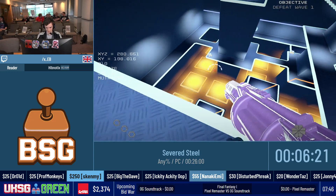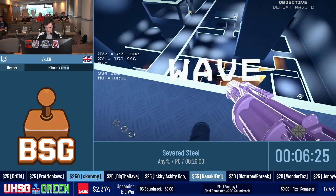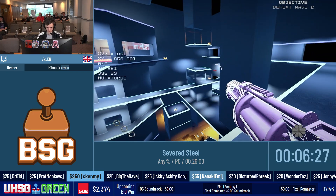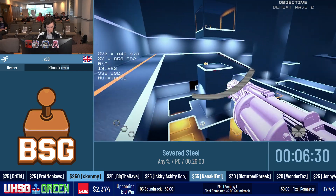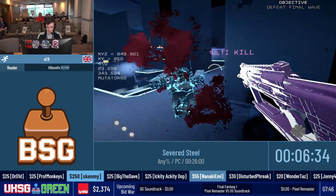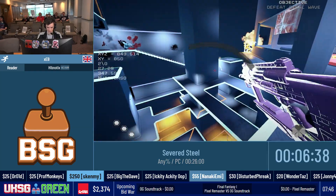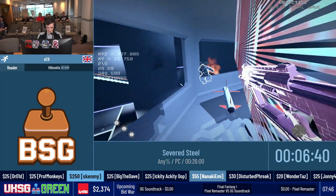Okay, very complex level — three groups of enemies spawn down here. Get the grenade launcher, three enemies spawn here. Shoot this guy, pick up his weapon — oh my god it's a good weapon, explosive rounds! We'll destroy all the enemies hopefully.